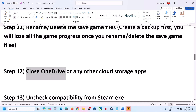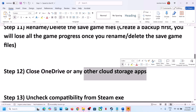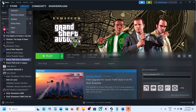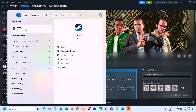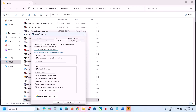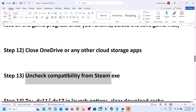The next step is to close OneDrive. If OneDrive is running — it may be hidden in the system tray — right-click it and click Exit OneDrive. Close any other cloud storage apps running as well. Close Steam first, then type 'Steam' in the Windows search box, right-click Steam, click Open File Location, right-click on Steam, click Properties, go to the Compatibility tab, and if the 'Run as administrator' box is checked, uncheck it, hit Apply, click OK, then launch Steam and the game.